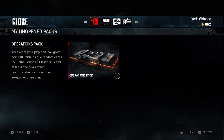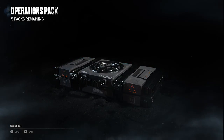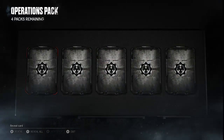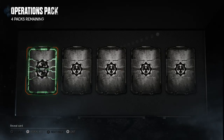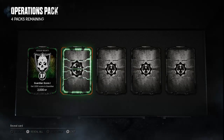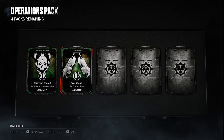Let's go straight in and open the packs. So, they open up — it's an operations pack. I'll open the first one. You get five cards and you can tell what they're going to be by scrolling over the colour of them, but I'm not going to do that. I'm going to reveal one by one. So, my first card is a Versus Bounty: get a thousand scoring Guardian, I'll get two thousand XP. Next card — Executions: get five executions, get a thousand XP.